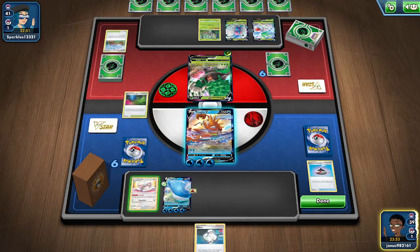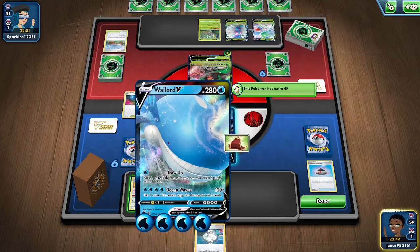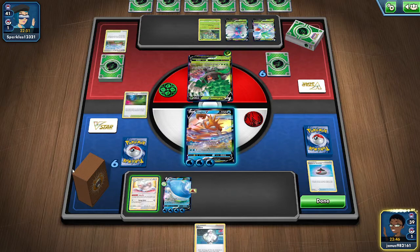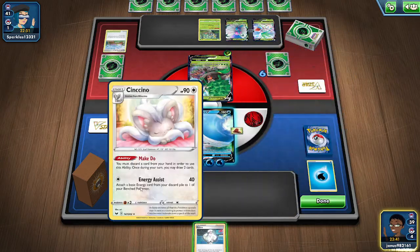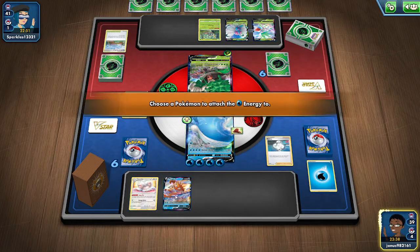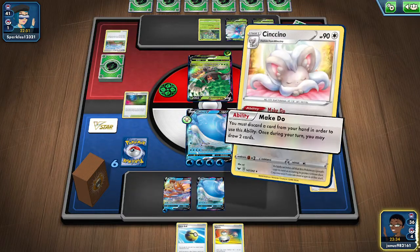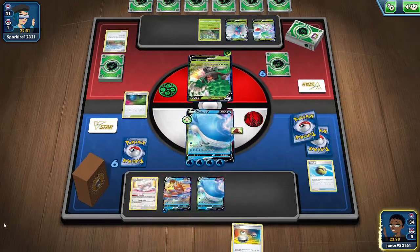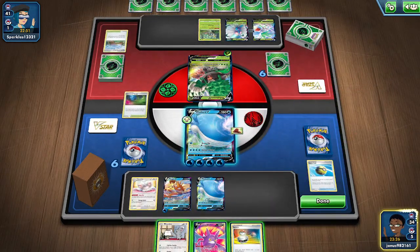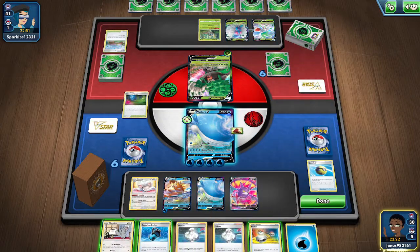I don't want to get rid of that Melony. Do you know what, I am going to try and one-shot... I'm gonna sacrifice some energy to try and one-shot that. We'll move that to the bench. That's actually worked out quite well with these Melonies.